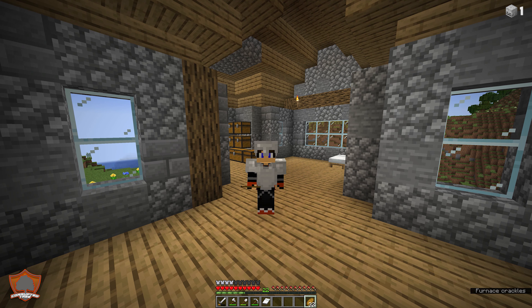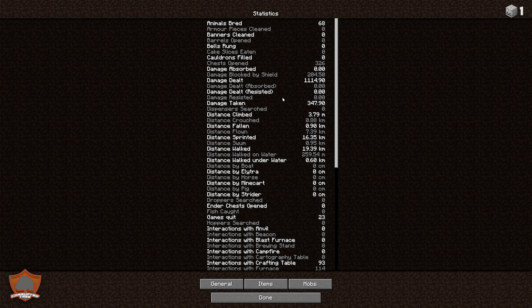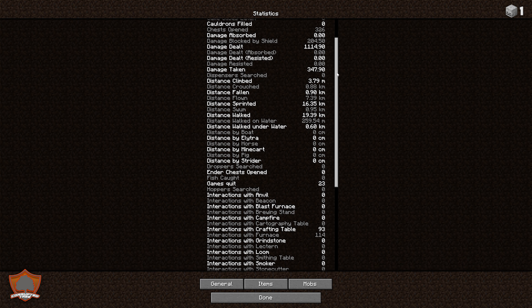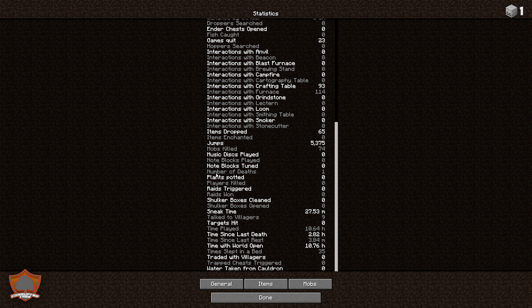In the top right you'll see my death counter — it's currently set to one. Unfortunately on the live stream we did have a death. We went down into the mines looking for additional diamonds and got into a sticky situation with skeletons. Looking at our stats through the menu, you can scroll down to see various stats including how many mobs you've killed, and down here you can see the number of deaths is now equal to one.